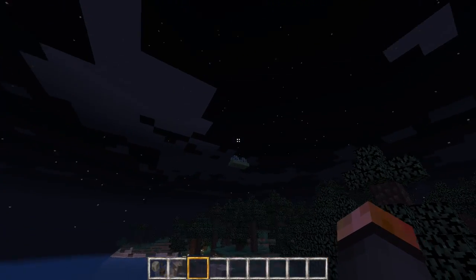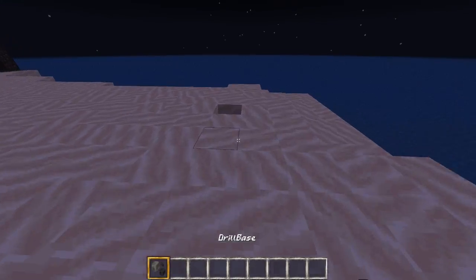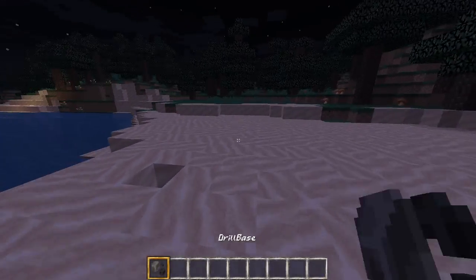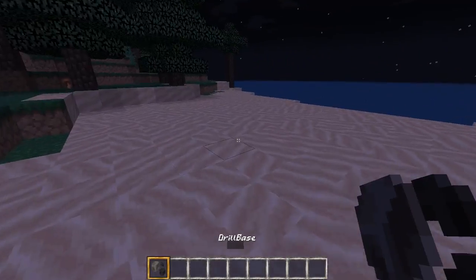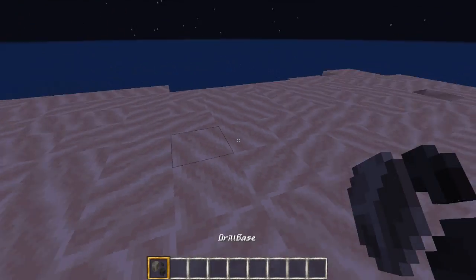You can see a little command block contraption up there. What that actually does is it creates sort of laser drill style things in Minecraft. So I'm just going to place this down. This is a spawned silverfish egg called Drill Base.